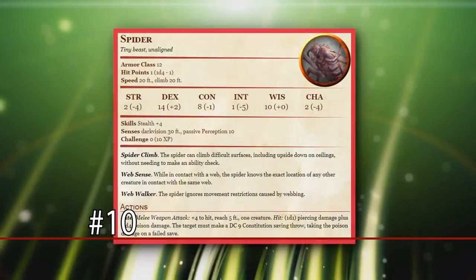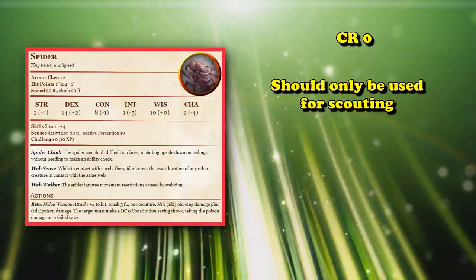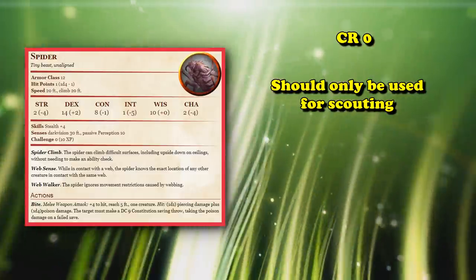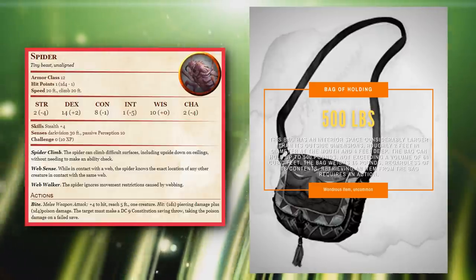At number 10, we have the scouting druid wild shape, which is the little spider. This is a CR0 creature and really should not be shapeshifted into for anything other than scouting, or for some cheese mechanics where maybe your entire party is holding their breath, they hop into a bag of holding, and then you wild shape into a spider and sneak into the final boss room.